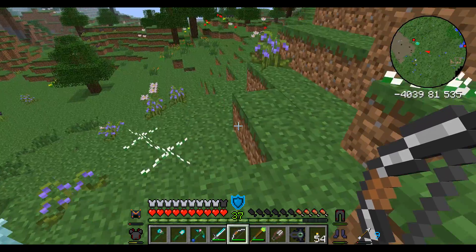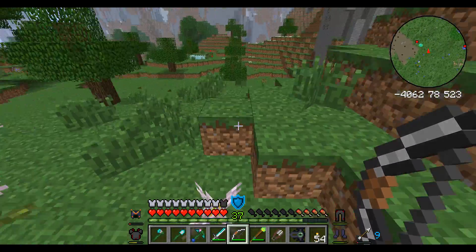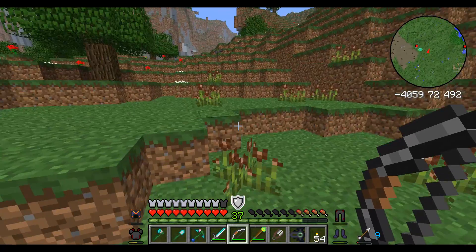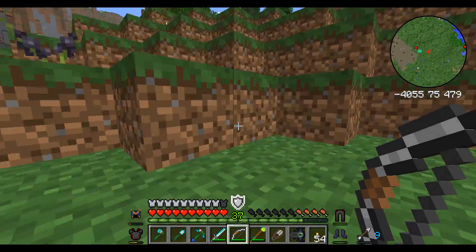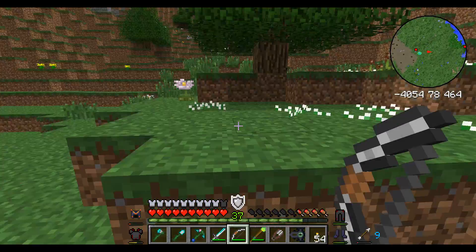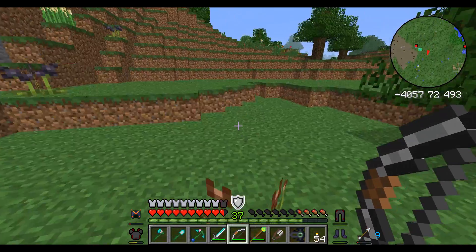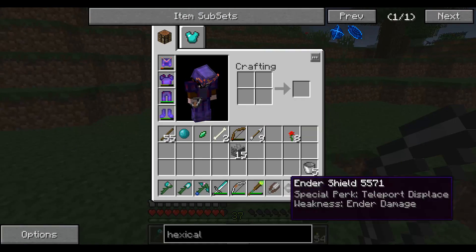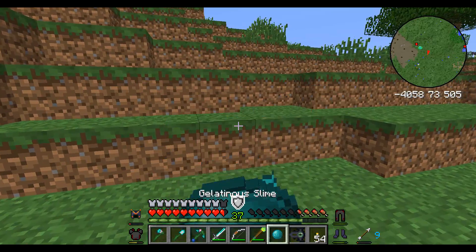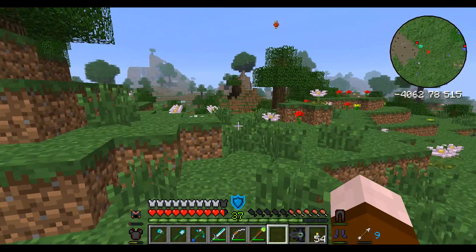I thought I saw some of that green stuff — I know I need that to tame them. The question is do I need a saddle to ride them? It would make sense that I need a saddle to ride them, but maybe I don't, if I'm lucky. I passed the place where I saw the green stuff. Did I bring any food? No I did not of course. I'm an idiot. Oh well, doesn't matter.